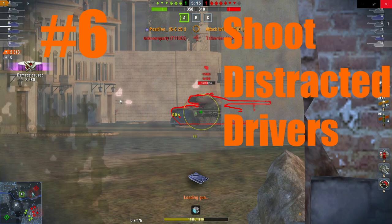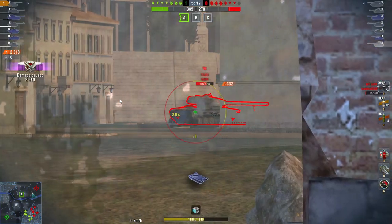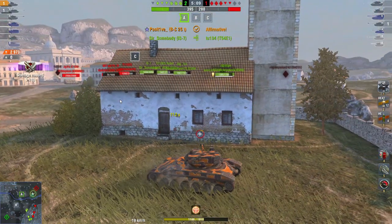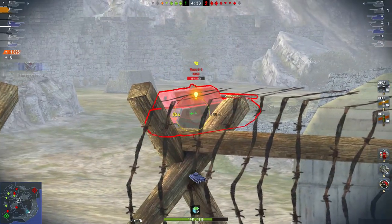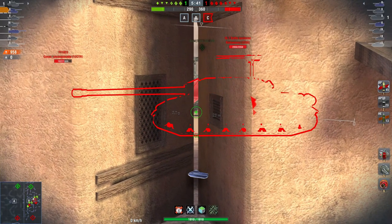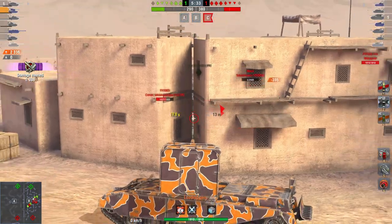Tip number six: shoot distracted drivers. Distracted drivers are usually terrible people, both in real life and in Blitz, so you should do your best to put them out of their misery. When you shoot people who are preoccupied with something else, they give you nice easy shots on their sides and rear, allowing you to dump your full clip. I like to target autoloaders that are also clipping out — perfect targets because they're usually too busy shooting at something else to notice you hitting them for 930 in the side. Slow tanks trying to get somewhere are also perfect targets. Easy damage.